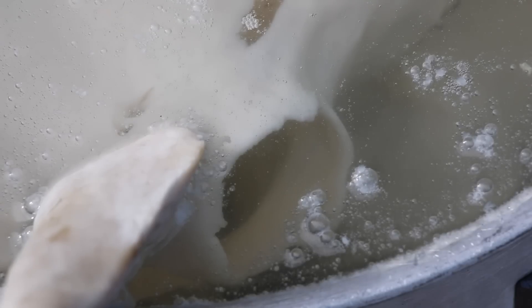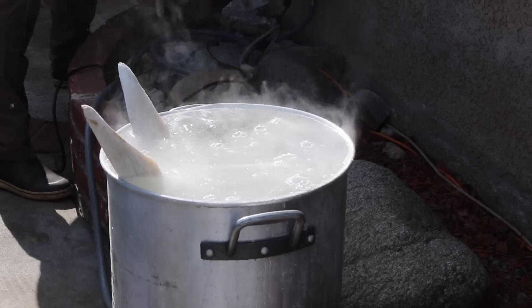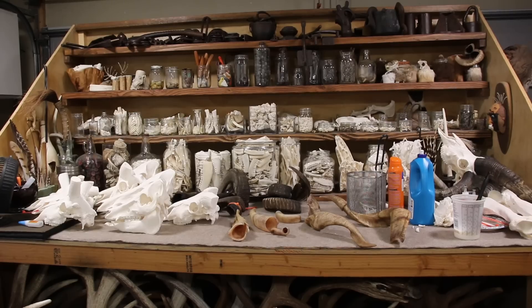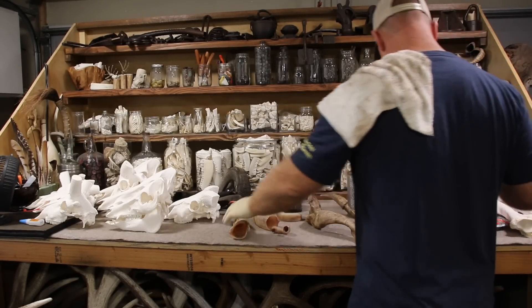Once that skull is completely clean, I drop it back in the peroxide. You can see here a close-up of that product just attacking that bone — whitening and degreasing. I leave it in there just long enough to where the chemical hits raw bone and only raw bone, then I pull it out, give it a real good rinse, and let it dry.